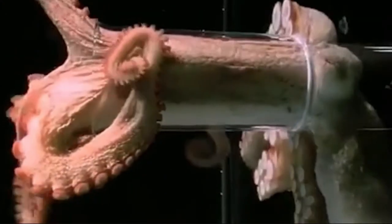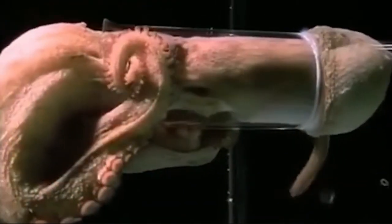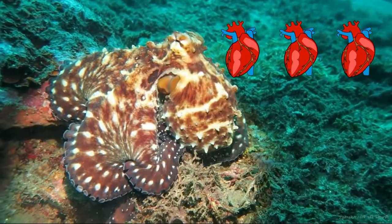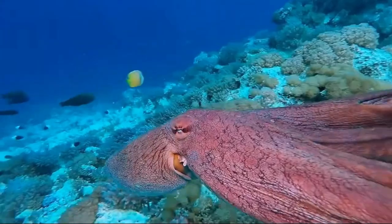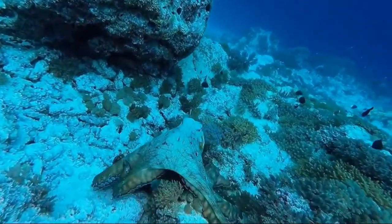All octopuses are invertebrates, which means they have no skeleton — they can squeeze into all sorts of tight spaces, it's really sneaky. They also have three hearts and blue blood. Predators like sharks like to eat octopuses, so they have lots of strategies to defend themselves.